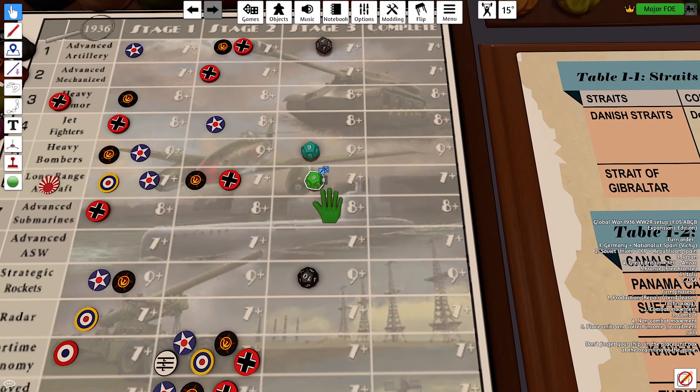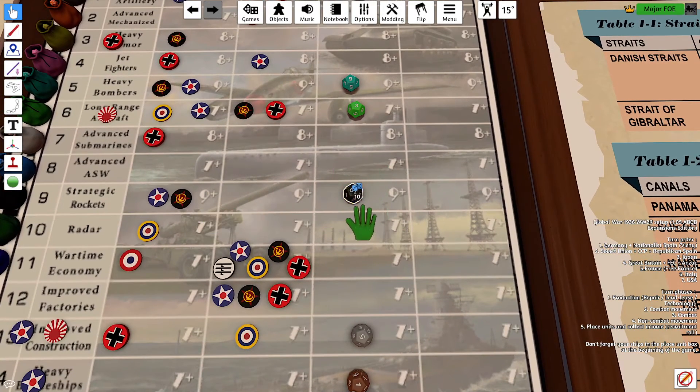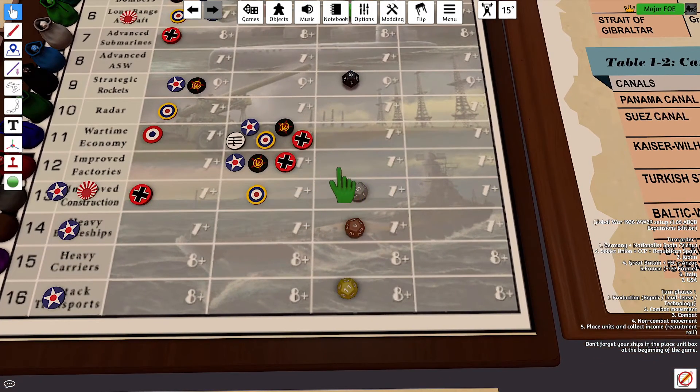Long Range Aircraft, 7 or above. That's a 3, so that's a miss. Strategic Rockets, 9 or above. That's a 5, so that's a miss. Improved Construction, 7 or more. That's an 11, so that'll go to Stage 1.